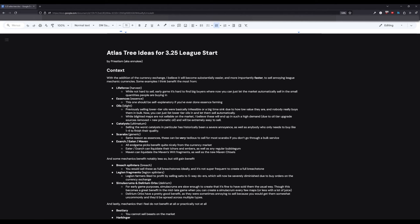For the 'good' tier — things that benefit a lot because it was annoying to sell them in small quantities — we have Harvest for Lifeforce, Essences for Essence, Blight for oils (particularly lower tier oils), and Ultimatum Catalysts (especially the bad ones, which were annoying to sell early game). These will become more relevant toward end of day two to start of day three onward. Scarabs, if you don't take Unwavering Vision like I do, are also very easy to sell now.